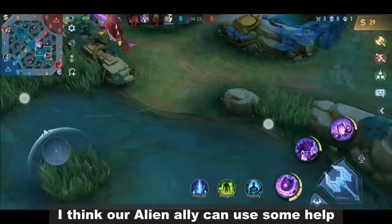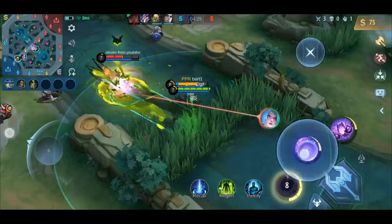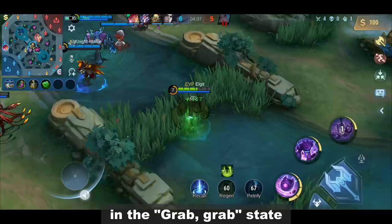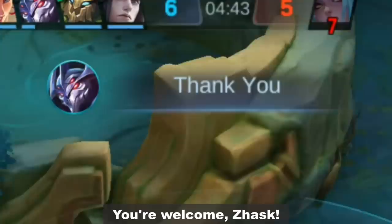I think our alien ally can use some help. I got you, Zask. Even if you can kill the target in the split state, it's still better to use the grab and attach yourself to the enemy. Aside from the extra HP regen in the grab state, the cooldown will significantly reduce if an enemy dies in that state. You're welcome, Zask.